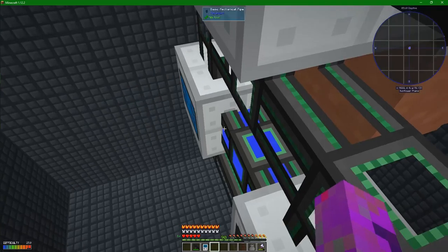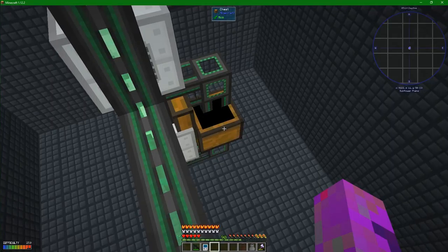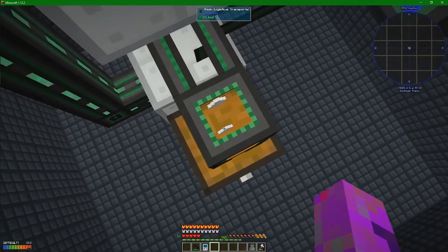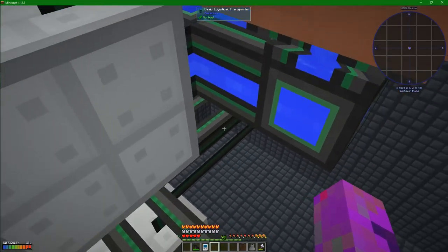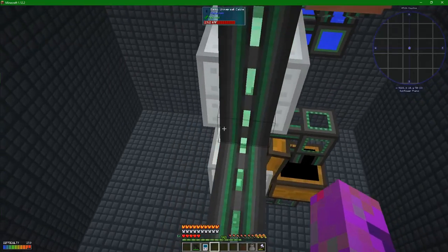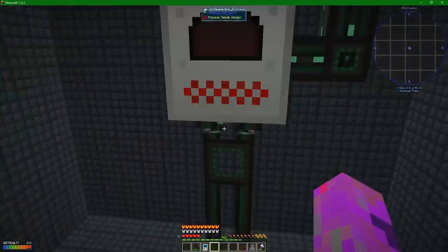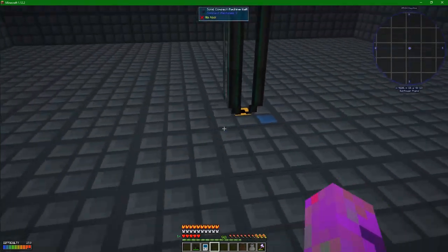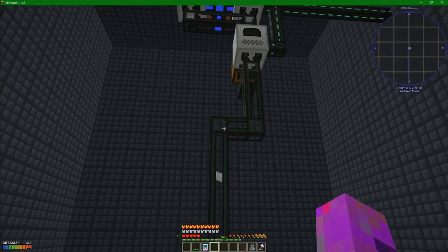Down below, turning the purified dust into the ingot. This chest here — I kind of needed to put this here because the wash plant also makes that CF powder or crushed dust, whatever it is, and some small little piles of whatever the corresponding item is. That goes down out the back and empties into a chest at the bottom. Not the most efficient setup, but it's still pretty good. But I also want to set some other things up.